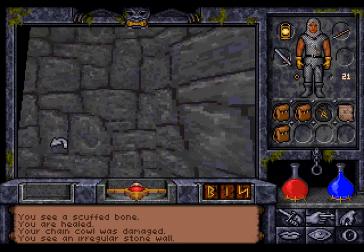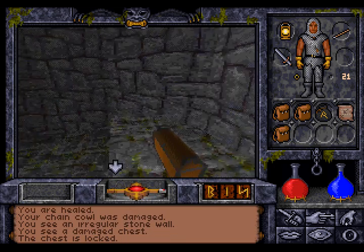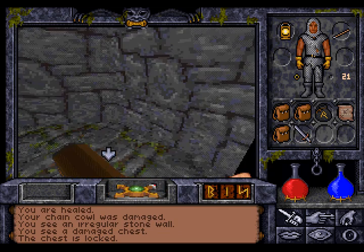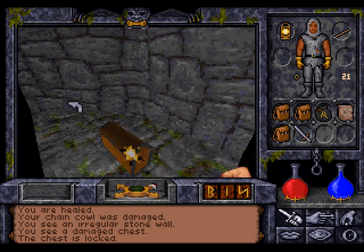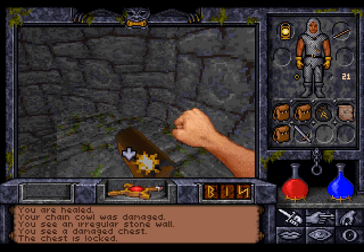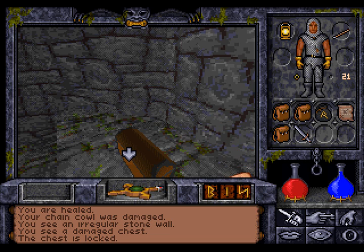There is a chest. What's in it? It is damaged and locked. Let's do some more damage — there's a graphical glitch. Hit the chest. This is going to take a while, but we couldn't cast an open spell anyway. Of course, you could try to increase your lockpicking skill and then pick the lock, but there are not enough skill points in the game — at least not for my taste. It's better to concentrate on fighting and spellcasting; those are the most useful skills in the game.